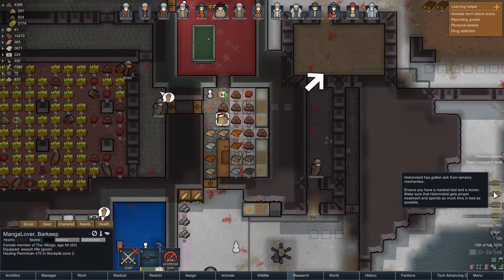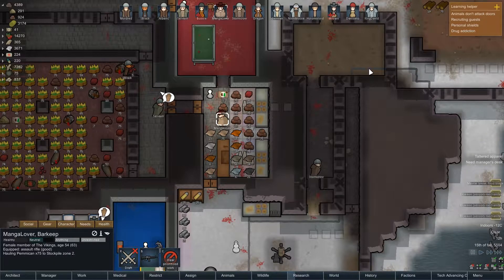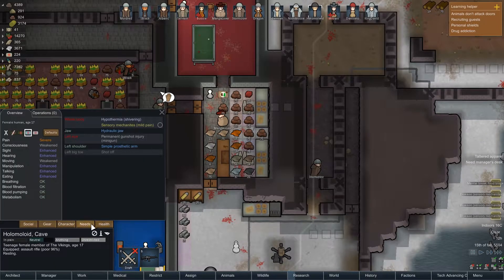Holomeloid has gotten sick from sensory mechanites. Ensure you have a medical bed and a doctor. Make sure that Holomeloid gets proper treatment and spends as much time in bed as possible. Mild pain, increases pain, sight, hearing, talking, manipulation — but makes him much more tired.